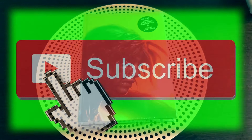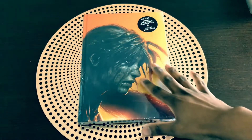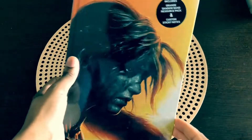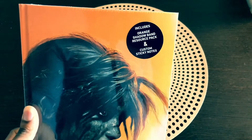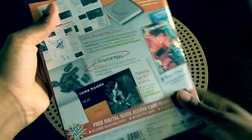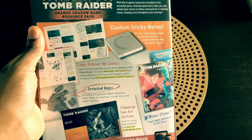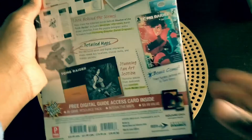The Shadow of the Tomb Raider launched today, and the special edition launches on Friday. In case you guys want to grab this, it's 60 bucks in Australia — in the US it should be about 40 to 50 bucks, let me know in the comments below. On the front we get a really nice image of Lara Croft, and inside we get the orange shadow band resource pack and custom sticky notes. At the back, we get the sticky notes, a map, some info, and the free digital guide access card.